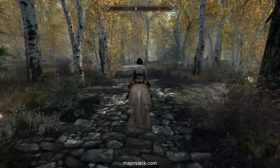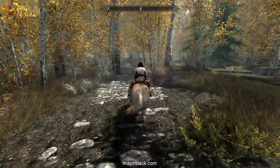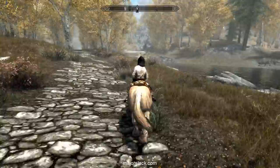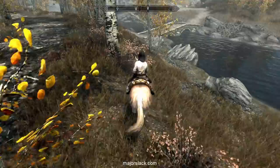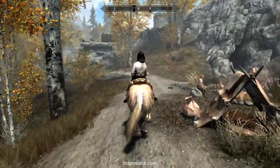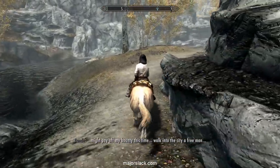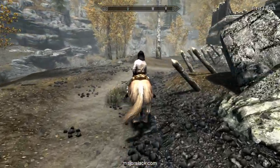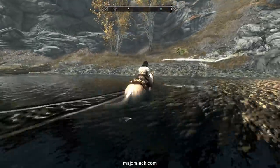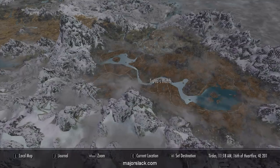Okay, so we're pushing north. You want to take the long way around. We want to discover Treva's Watch like I said. Once we get near the river we're going to spot a bridge — take the bridge across. This bandit fort is known as Treva's Watch. We often come here to get the Detect Life spell, but we can't put that to good use with this build, so we're just going to discover Treva's Watch for a very convenient thing we're going to be doing later on.